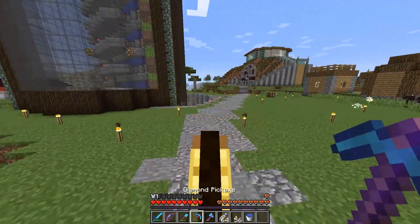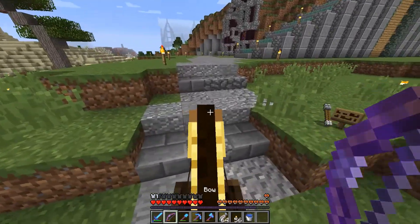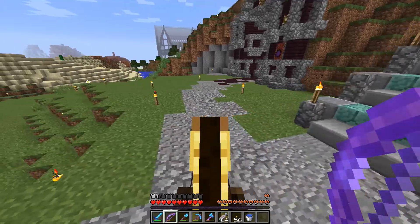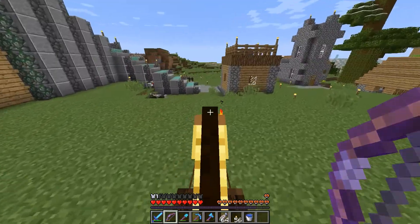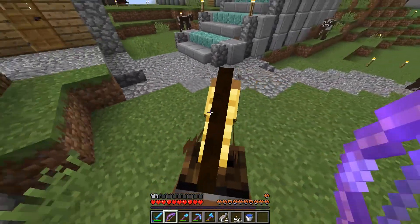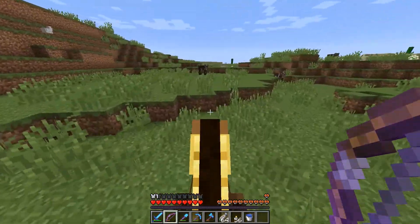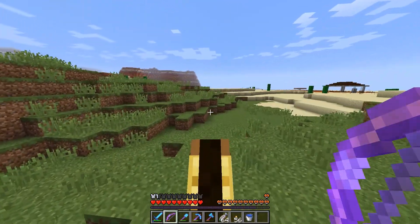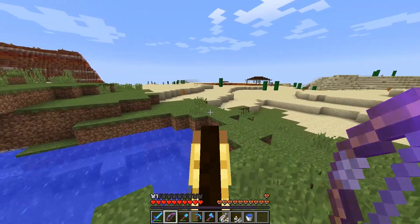Hello guys, welcome back to Minecraft on the Hobbycraft server. Today we are not going to be doing any building on the house or at spawn. We are on a horse — we finally have a horse from Yoss. Still hasn't got a name, we need to name him. But we are going to be setting off into the distance in this direction, because this is the direction I've chosen.